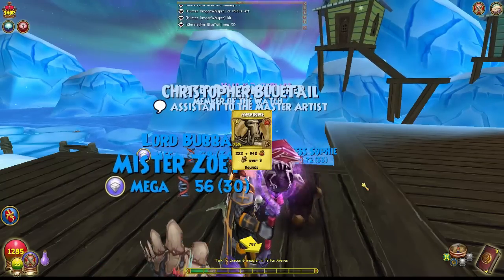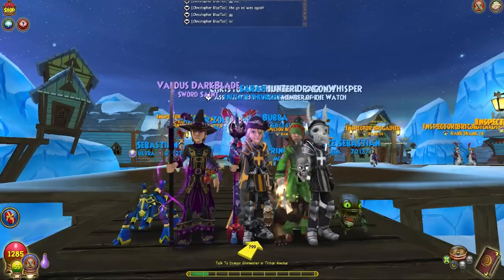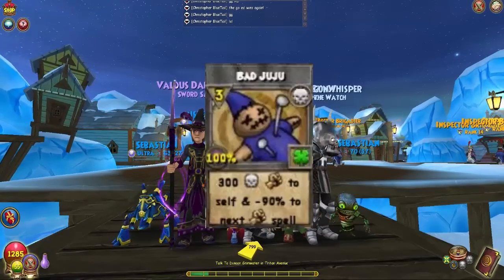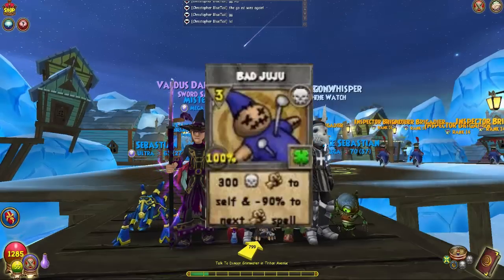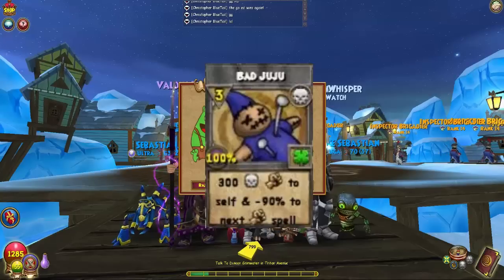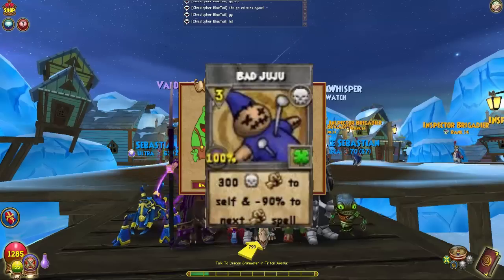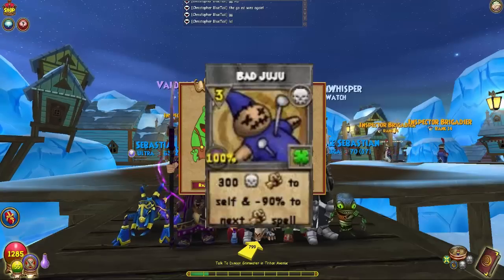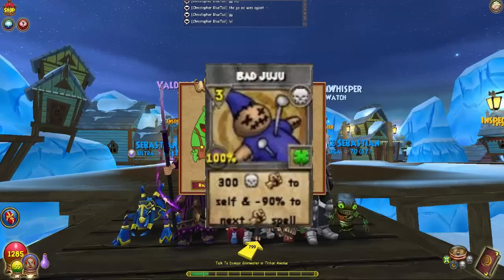For Bad Juju: you can get it by planting Saw Palmettos. Saw Palmettos are farmed from Sir Blackwater in Darkmoor — the first dungeon, the first part of Darkmoor. You've probably run across them. Be careful when you open packs to keep your plants — that's what the seed vault is for. Saw Palmettos give you Bad Juju and I've gotten rid of a lot of them wishing I'd known that.